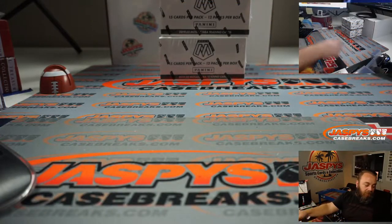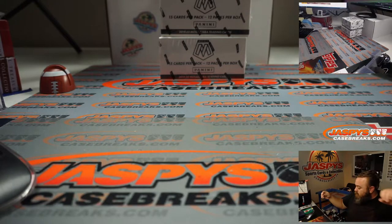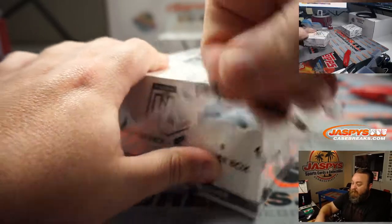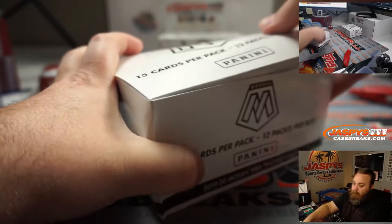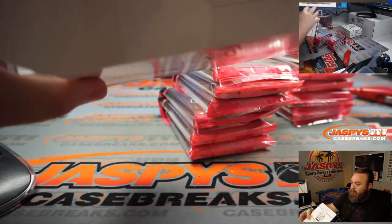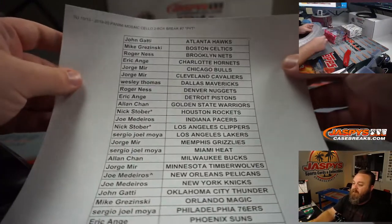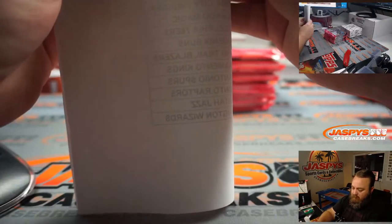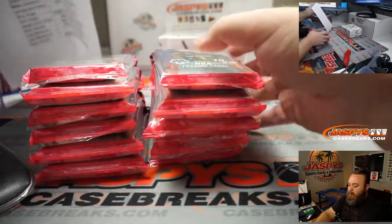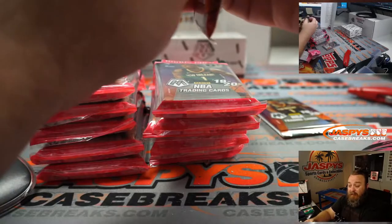Here are our two boxes that we're going to be doing for this break. What we're going to do is stack a box at a time, keeping the pink separate. Oh, it's already down to 11 teams on the next one? Well, there you go.